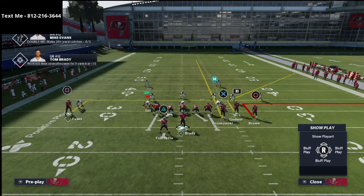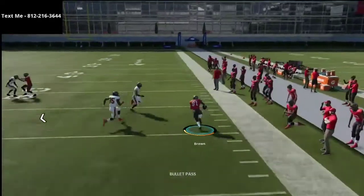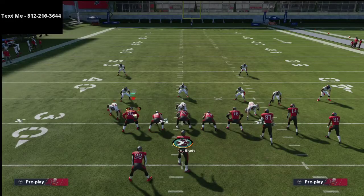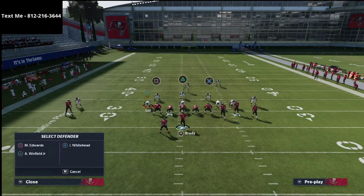The beauty of this play against man coverage is that you're really going to look for Chris Godwin. The other read you can get against man — as long as Antonio Brown doesn't get pressed — is that he will tend to beat man coverage, especially if he has good route running.